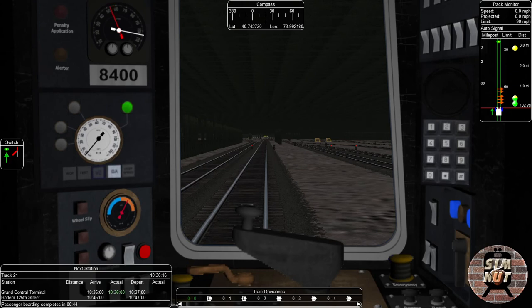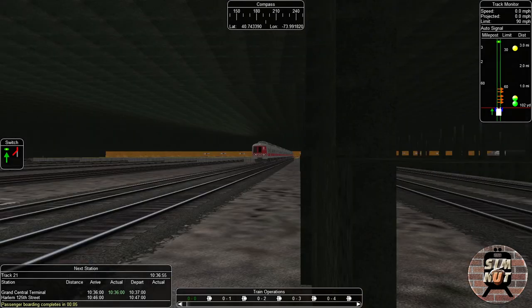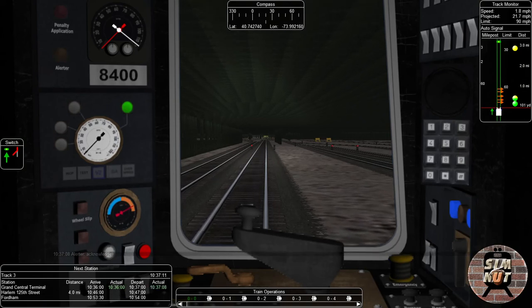We're going to do that to release the brakes. Turning the lights on. The horn does not work in this simulation, which is funny to me. The pantograph is up, we're just going to leave. And we shall be leaving now, so let's go.